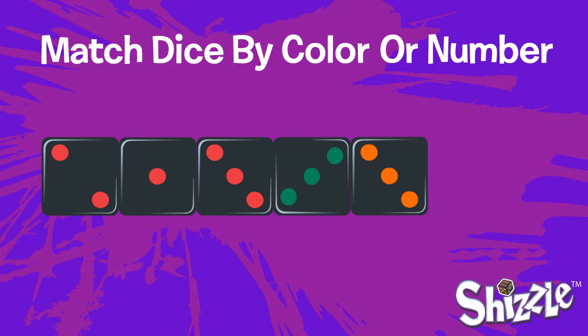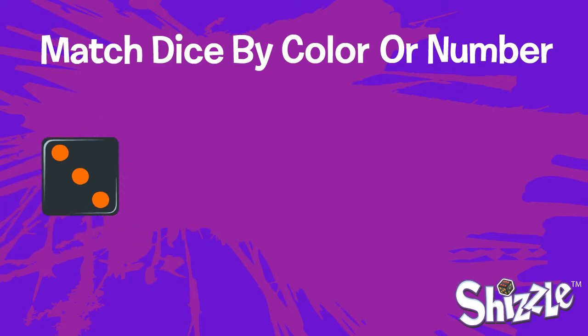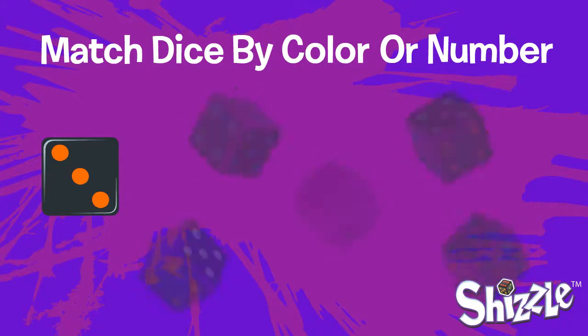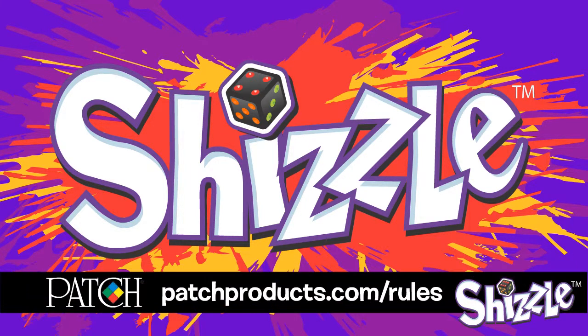But if you decide to stop before that, you'll get one point for each die in your line. After each player's turn, the die at the end of their line becomes the next player's spark, or starting die, from which they will try to build a line. Play moves to the player on the left and continues until the bank is empty. The player with the most points and chips is the winner! Check out the official extended rules at patchproducts.com/rules for clarifications and more details.